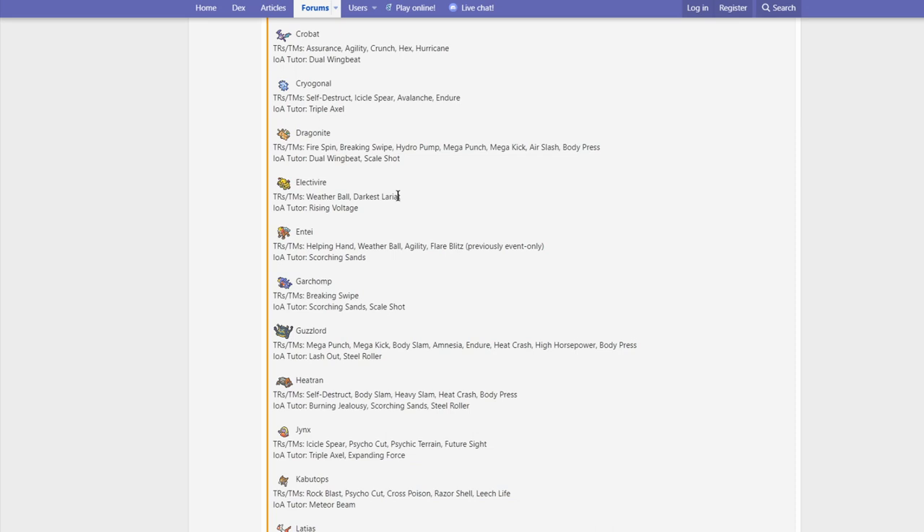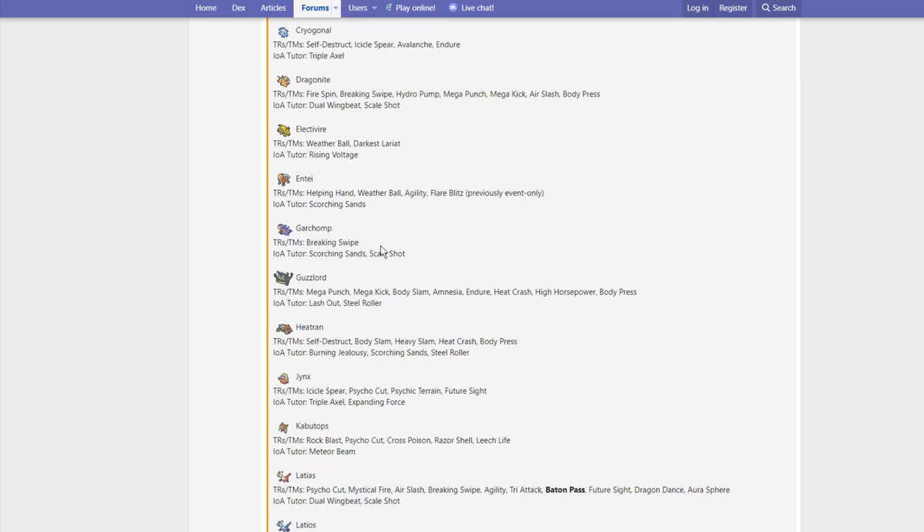Electivire gets Weather Ball, Darkest Lariat, and Rising Voltage — Darkest Lariat is probably the biggest thing there. Entei gets Helping Hand, Weather Ball, Agility, Flare Blitz, and Scorching Sands. With Entei you're probably going to want to run Sacred Fire, much like Ho-Oh. Flare Blitz and Helping Hand are kind of cool, but nothing really huge here.